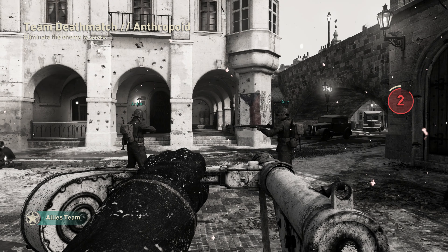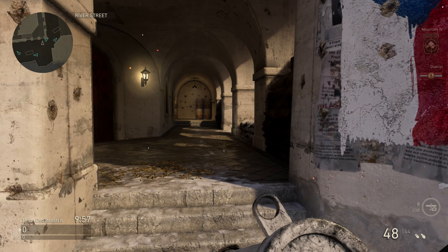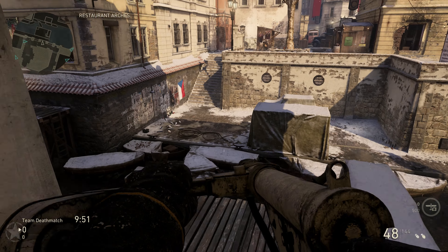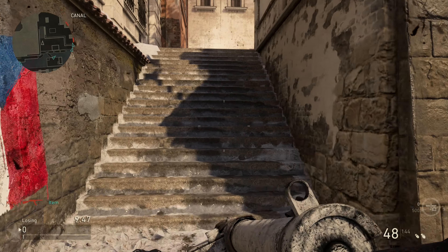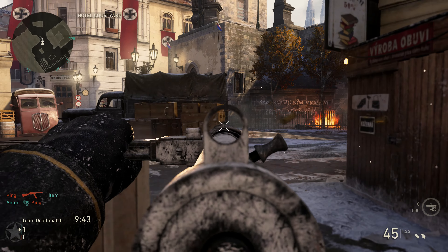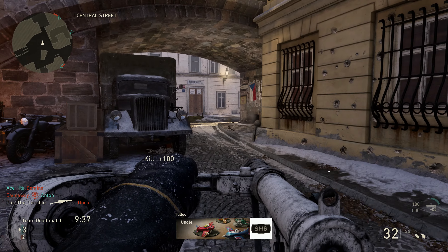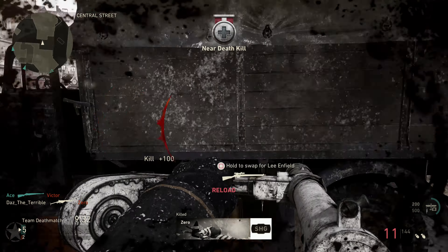Hey guys, this is Dazzle Table and we are back with another Call of Duty World War 2 video. In today's video, we're going to take a look at the one variant that I want the most out of any variant in Call of Duty World War 2. It is the Sten and it is the Rooted 2 variant. So we're going to take a look at the Sten in general, all the variants, the best class setup, some gameplay, and we've got some supply drops to open at the end of the video.